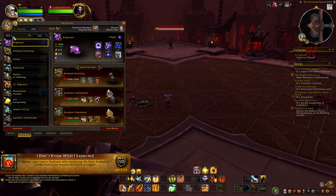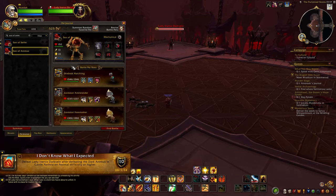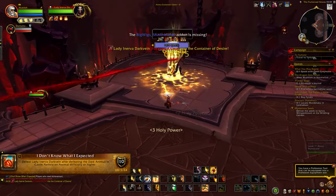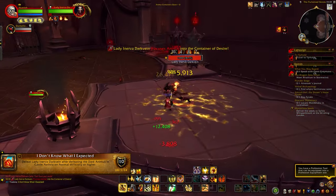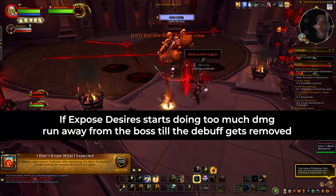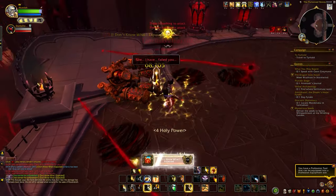For the achievement I Don't Know What I Expected, we need a specific battle pet — the Son of Animus, which you can get from the Auction House or the Throne of Thunder. Summon the pet and pull the boss. After four minutes, the pet will spawn a Dark Animus. Kill the Dark Animus, then kill the boss to get the achievement.